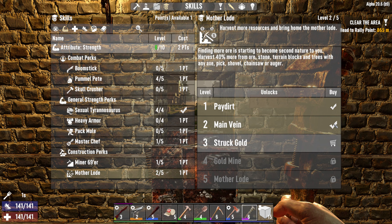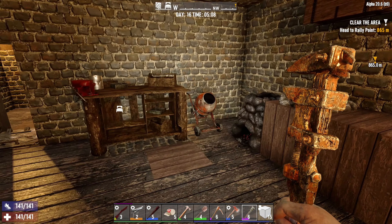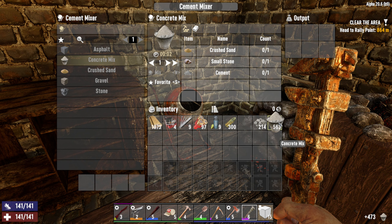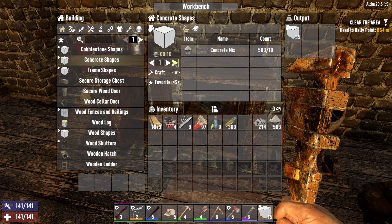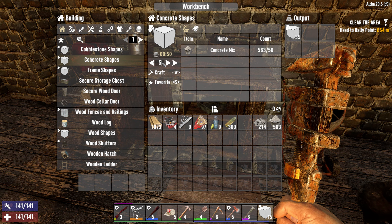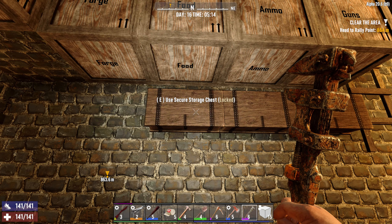I am going to put both into Motherlode because we need more resources, as I said in the last episode. And speaking of resources, I do have some concrete right here. So now we are over 500 and I am going to use 500 of those to make some concrete shapes. Let's make 50. There we go. Coming along nicely.